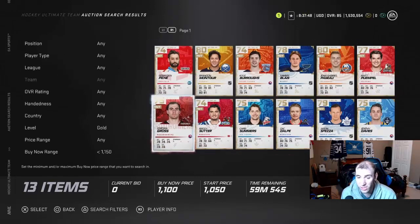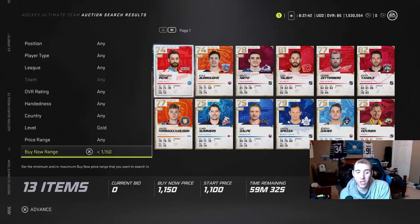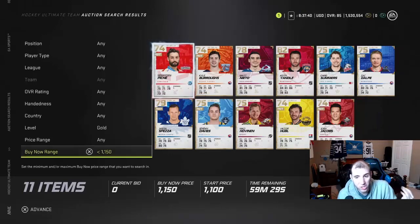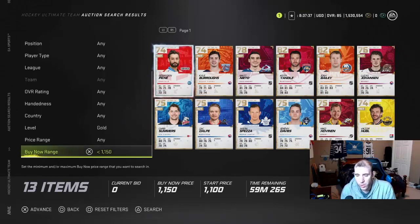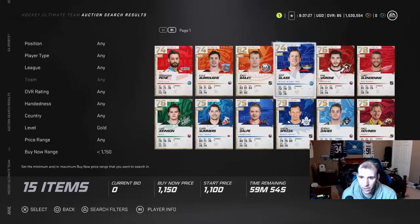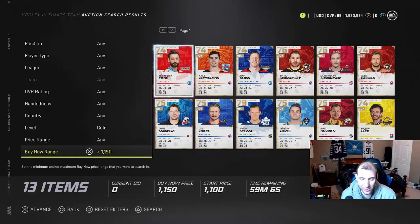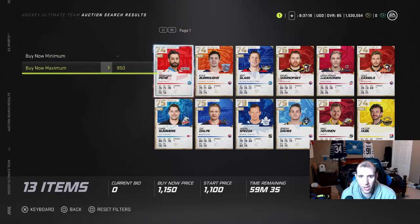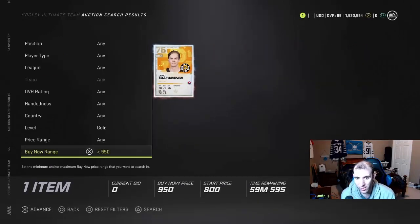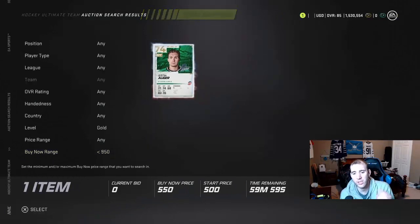These guys who are throwing them up cheap are actually losing coins right now, because people are buying these cards off the market — the ones that are under a thousand. So if you throw them around one to two thousand, you're making massive coins versus a little amount. I don't like losing coins. If I buy a card for 950 I'm going to flip it for a little bit more profit.